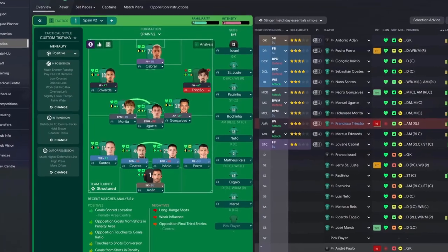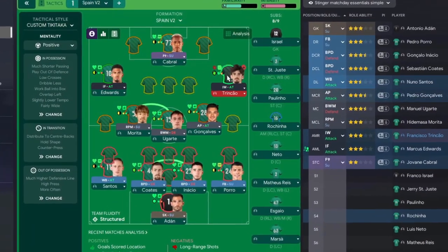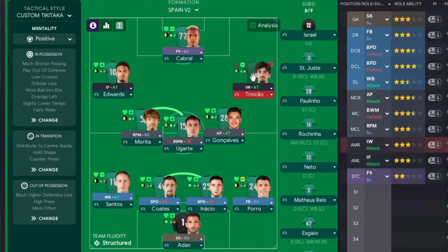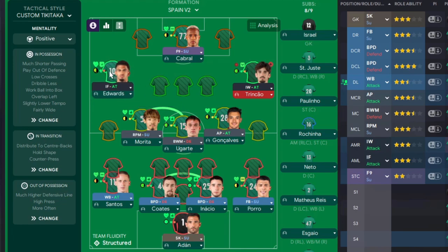The roles I'm quite happy with from the last match. Maybe this role here might change from inside forward. But the way I saw Torres playing the other day, he was staying a lot wider, so that's something to think about. And Dani Olmo quite often started inside, so we might go with the old false winger routine in version 3. But for version 2, we'll go with this. Keep an eye on the player instructions and team instructions down the side - you can see it's much shorter passing, low crosses, working the ball in the box. I've got the overlap on the left this time.